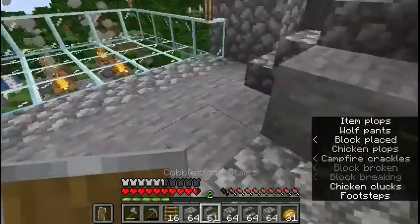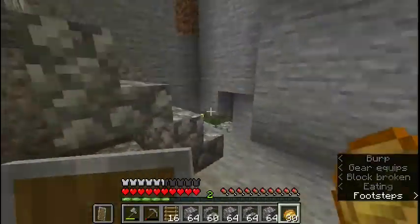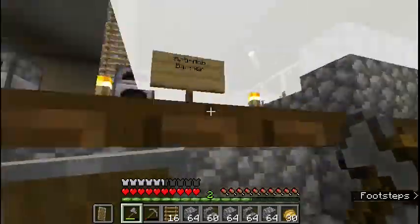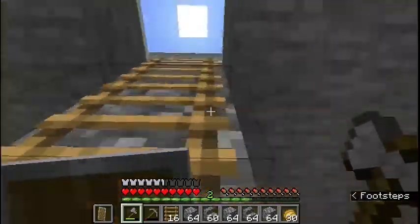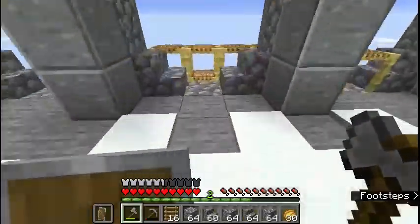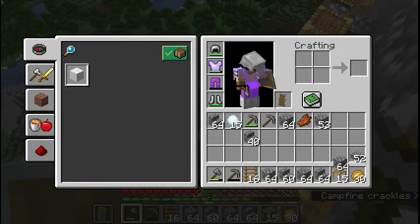I just want to tidy up this bit here with some cobblestone stairs. This is all the stuff that gets missed out when you're creating massive things in creative — you miss out on all these little things that aren't even part of the build, just part of the rest of the single-player map or the realm that you're on. It makes it a lot more lively and fun.